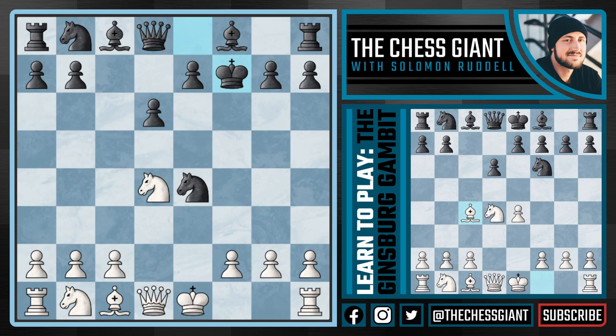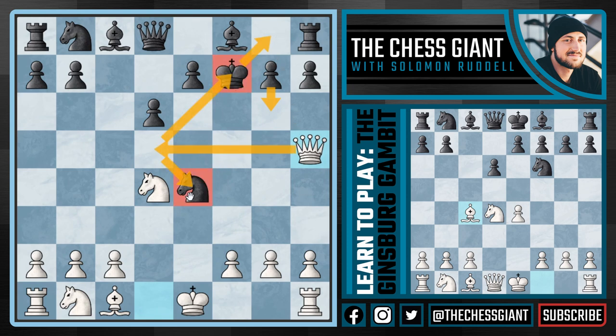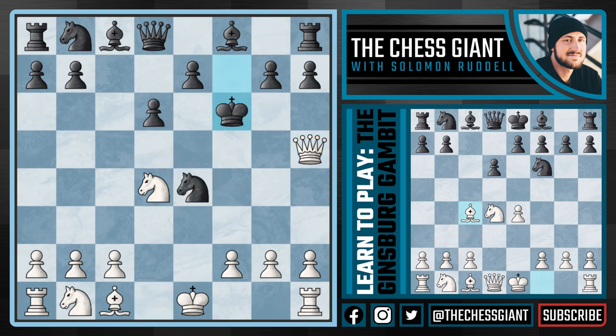Now if Kxf7 is played, you're probably wondering what on earth white is doing — we just gave up a centralized pawn and our light-squared bishop. Well, now we have Qh5 check attacking this king on f7. The main idea is that in either case of g6 or Kg8, we have Qd5 attacking the king and getting our piece back.